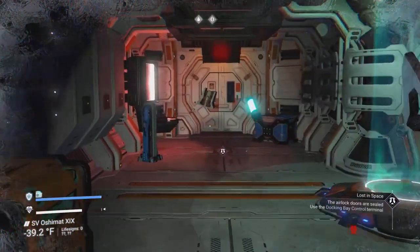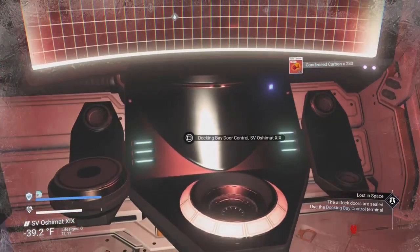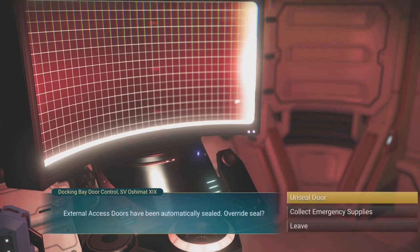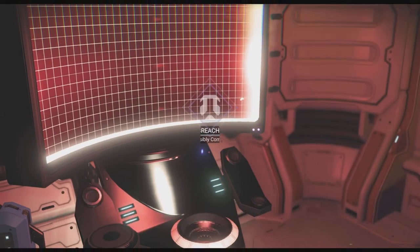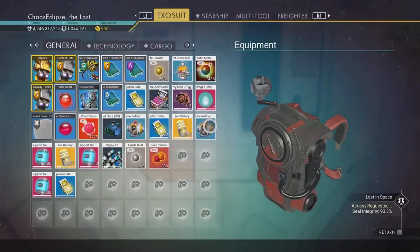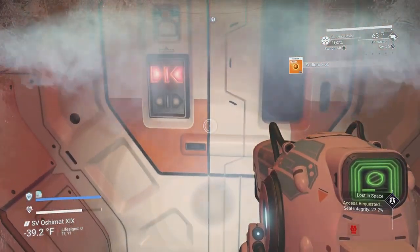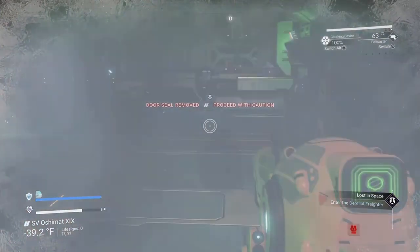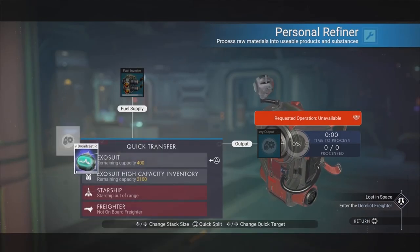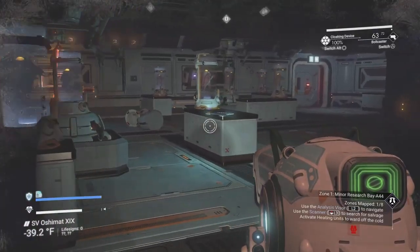We pick up repair kits nearby and open the door. Opening this door is when it should disappear — but as you can see, we still have it. So we can take it out of the refiner, throw it back in our exosuit, and we still have our receiver. The trick worked.